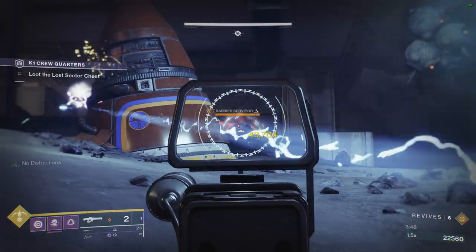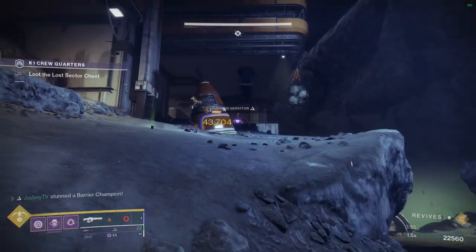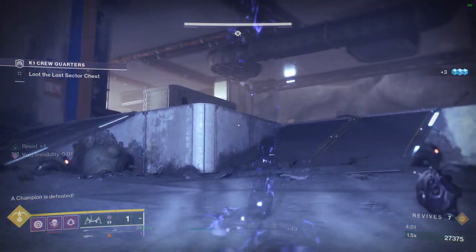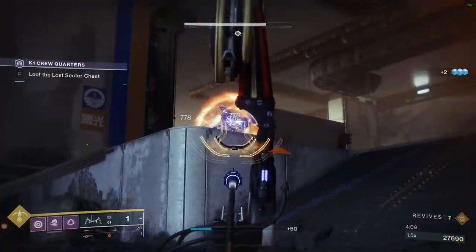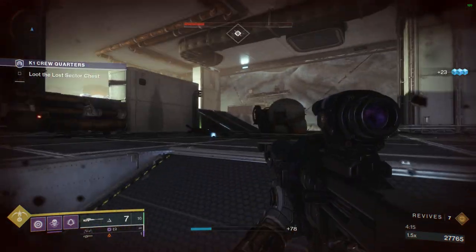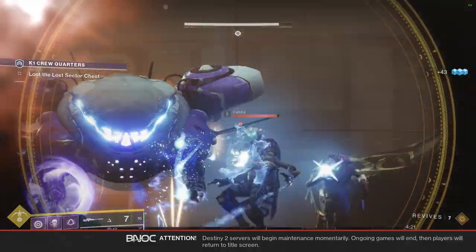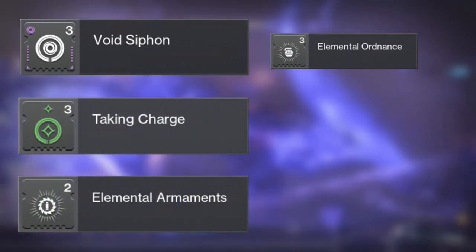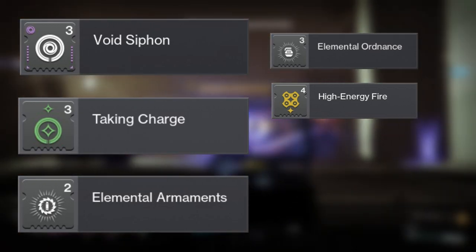We've already gone over core mechanics like aspects, fragments, and how everything works together, so now it's time to talk about mods and build variants. Builds in Destiny are more flexible than they appear at first glance, and I've included a build variant in the description. The critical mods — ones that won't change regardless of variant — are: Void Siphon, Taking Charge, Elemental Armaments, Elemental Ordnance, and a choice between Font of Might or High Energy Fire.